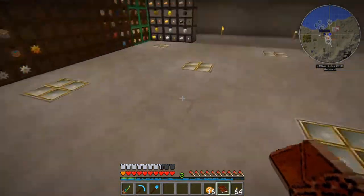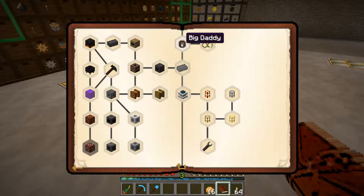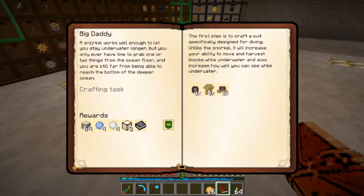What I think I'm going to do is take a look at this quest that opened up after Deep Breath — it's called Big Daddy. We're probably not going to be able to do all of this in one episode, but we can at least build the things that are in here. It says: a snorkel works well enough, but you only have time to grab one or two things from the ocean floor, and you're still far from being able to reach the bottom of the deeper ocean. The first step is to craft a suit specifically designed for diving — unlike the snorkel, it will increase your ability to move and harvest blocks while underwater, and also improve your visibility. So we're going to make a diving suit: a diving helmet, a diving suit, and diving boots.